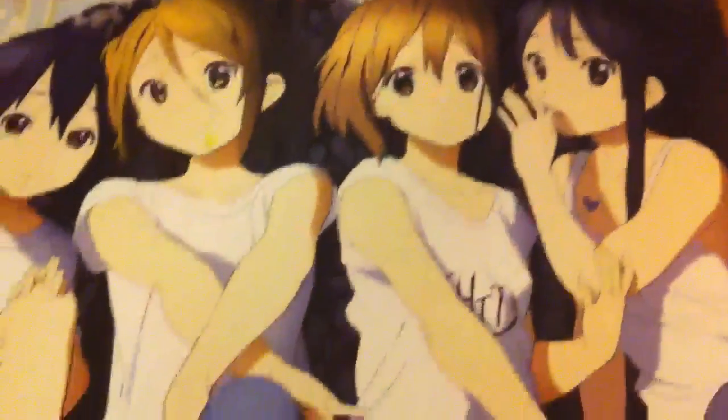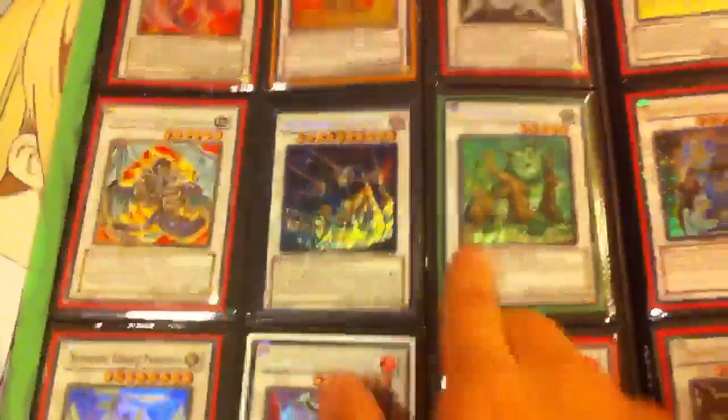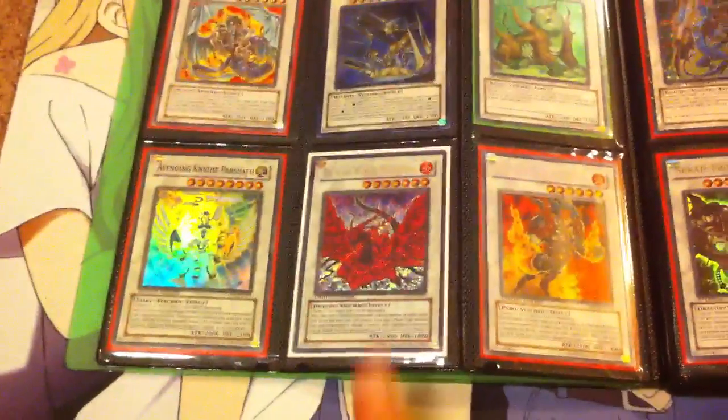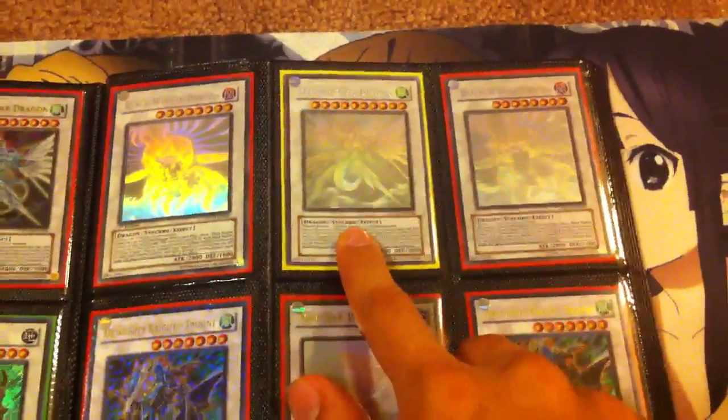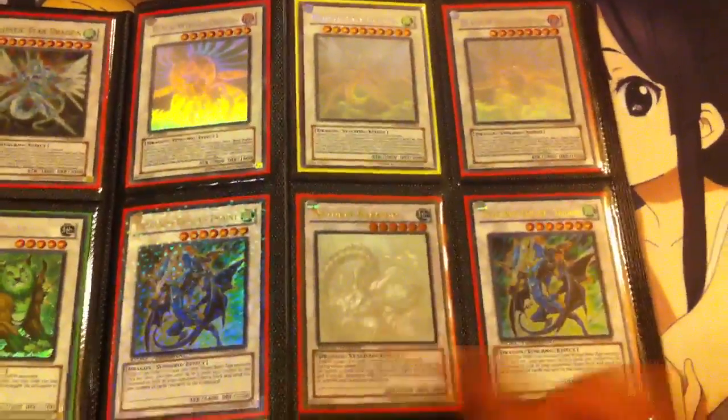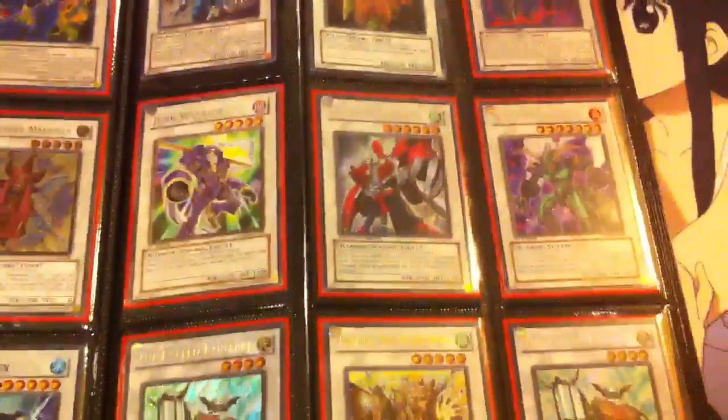Just remember to follow my rules and look at my wants and we shouldn't have any problems. Let's get started with the main binder. Everything is for trade and is mint condition unless I state otherwise. If you want to make me an offer, just send me a PM — do not leave it in the comments bar; leave the comments bar for questions about cards.